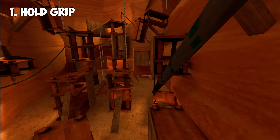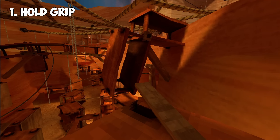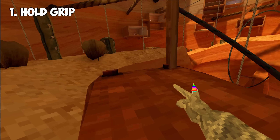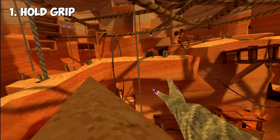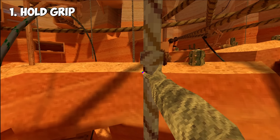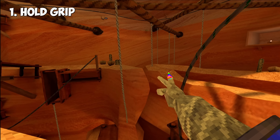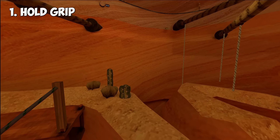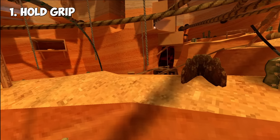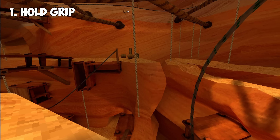So there's a bunch of zip lines and ropes around the map and I want to go over a tip that'll help you use all these a lot better. Pretty much what it is is holding your grip before you actually touch the ropes or zip lines, and what that does is allows you to just grab it simultaneously. It's a lot easier than trying to time it. To be more consistent, I recommend just holding it down. So that's tip number one.